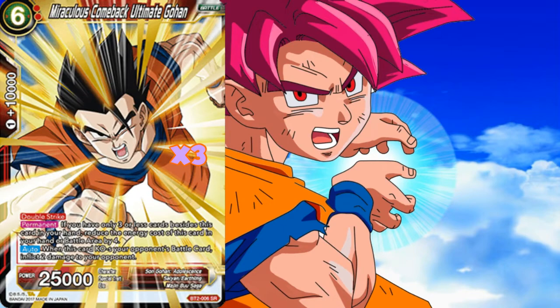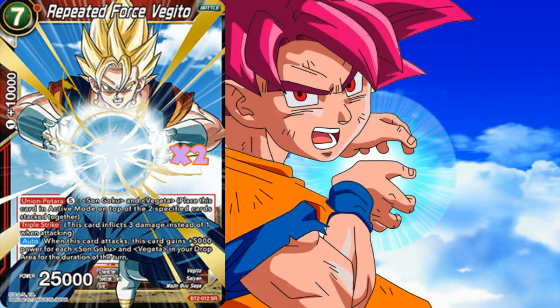We're only running three copies of Miraculous Comeback Ultimate Gohan. Yes, we can cast this just for double red, but I feel like it's easy to fall into the Gohan-kill-their-battle-cards trap. So three copies is the right amount, because I did want to fit in two copies of Repeated Force Vegito — another 25k triple striker. This is what we're really looking to do: get our opponent down to three life and then finish them off with a Champa or a Vegito. The ability to potentially pull two of these, or play back-to-back Champas or back-to-back Vegitos, puts that pressure of two lethal strikes at the 25k mark, which is absolutely huge.